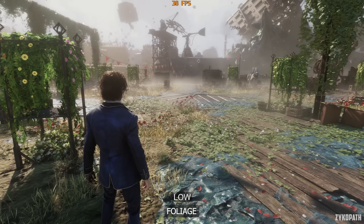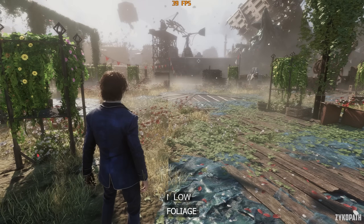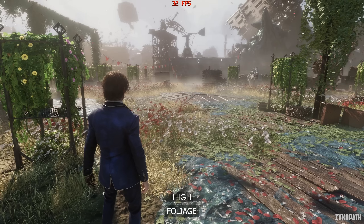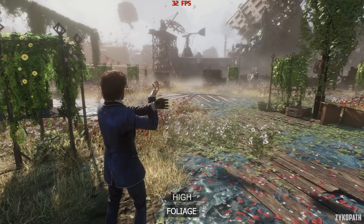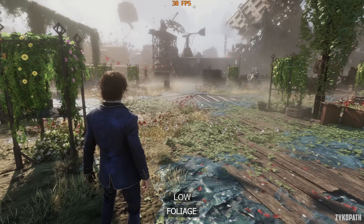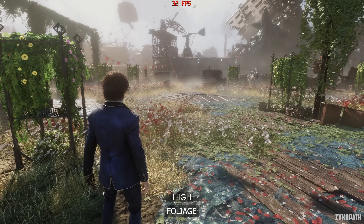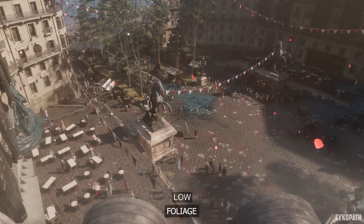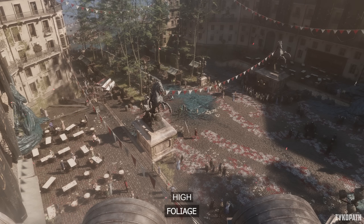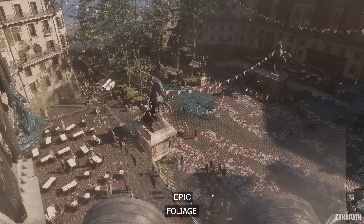The foliage setting mainly increases foliage density and decorative leaves scattered around the environment. Each option gradually increases foliage and can have a big impact on the overall scene, and the performance impact is quite large — so imagine the impact in scenes with even more foliage. I recommend medium for the best balance.